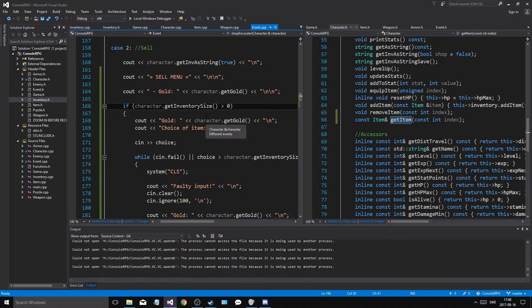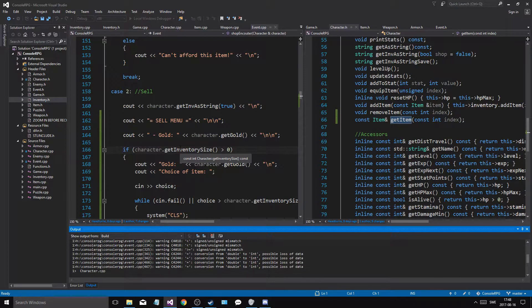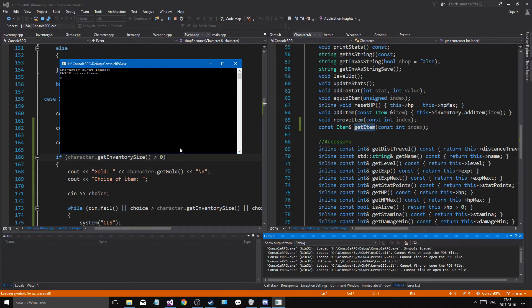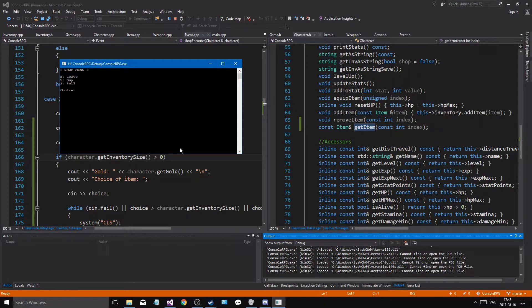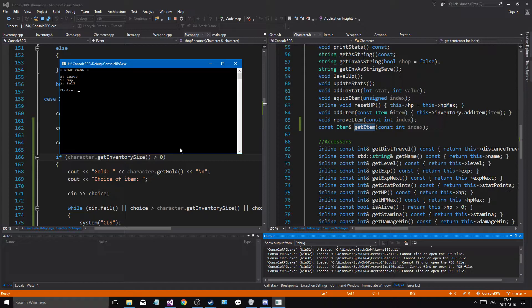Inventory size is greater than zero, so if it's not empty — so now if I run this, we're going to have a thousand crashes. But at least, maybe, somehow, this will work. Okay, that did work! Let's travel. And now we can buy something. Buy value, price one. Let's buy ten — we bought that. Let's sell.